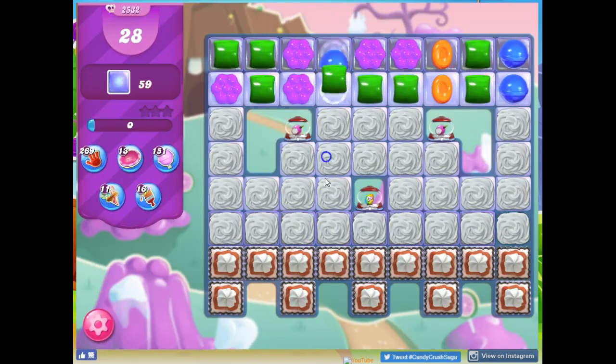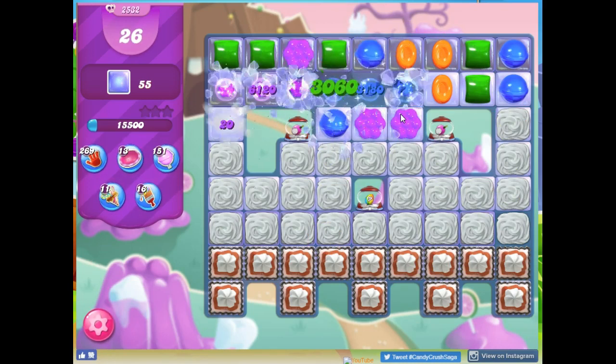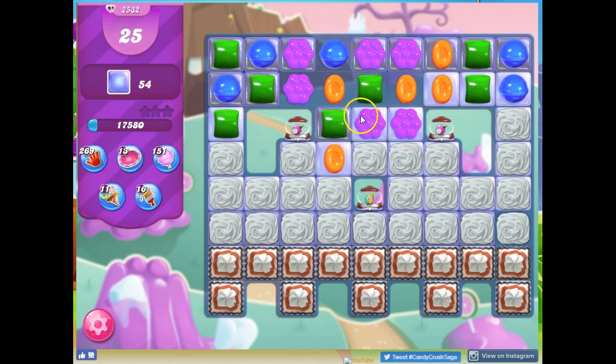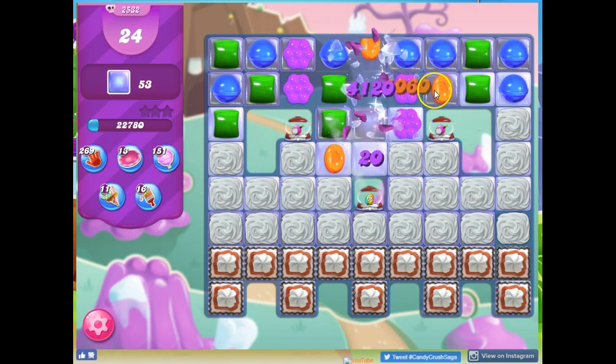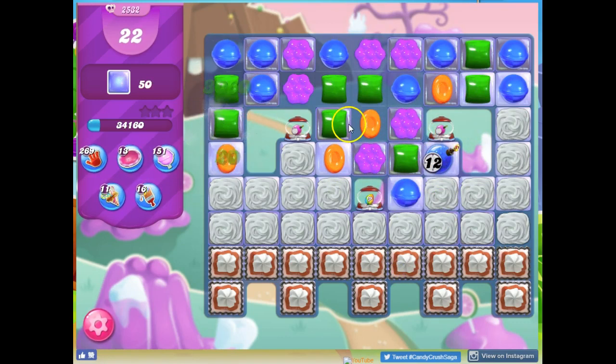So I'm going to try this board for the preponderance of green and purple I have here. I'm hoping because of that I'll get some specials created to open things up quickly for me. Not as quickly as I would have hoped — I was looking for a bit more cascading here.